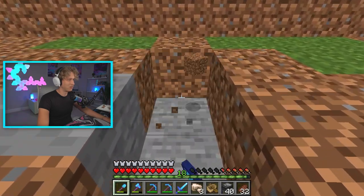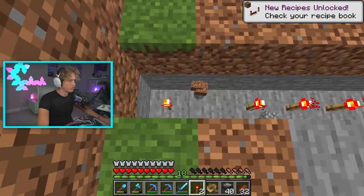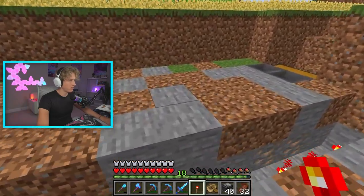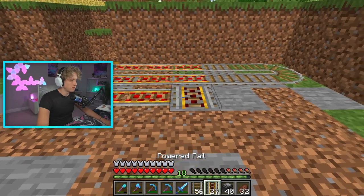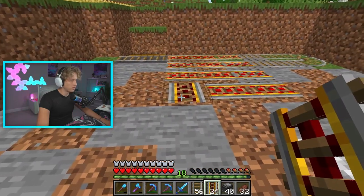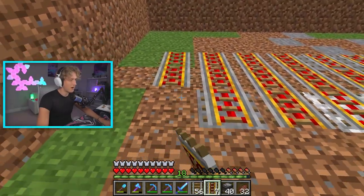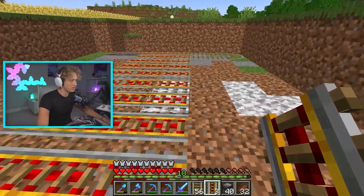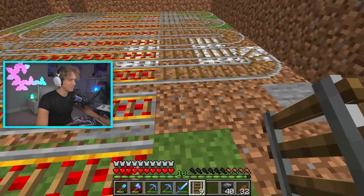This farm is actually very similar to the glow squid farm. It really just depends on the minecarts and a bit of redstone. We're placing some redstone torches here and adding powered rails — they're already powered up because of the hidden redstone torches. The hardest part is pretty much just connecting all these rails together.